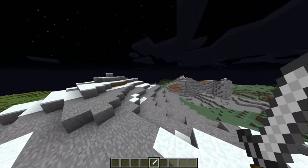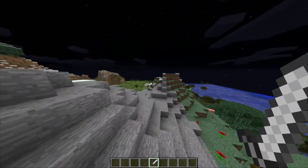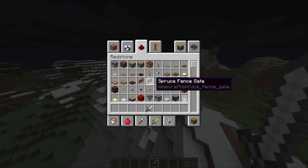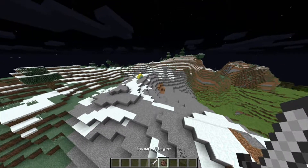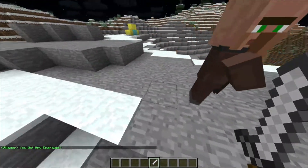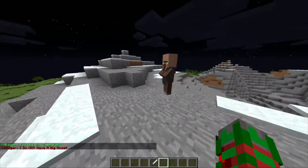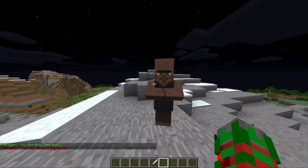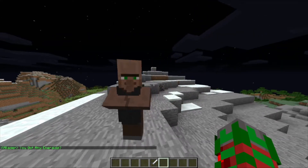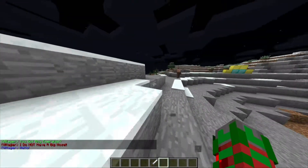If I can find the villager I set over here, I can show you an example. Villager, where did you go? Looks like he disappeared. Might as well get another one. Here we go. Place this guy down. As you can see, I placed him down. There is nothing else around him, and he starts talking. Yes, you do have a big nose. Anything else? No. Hello.